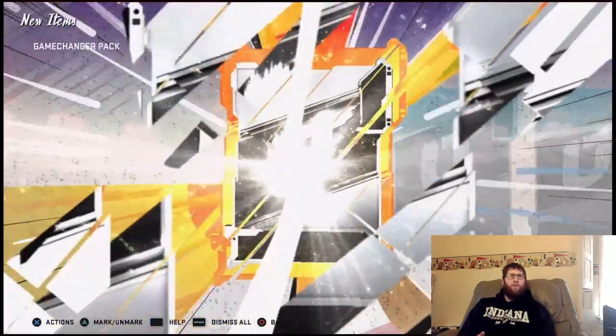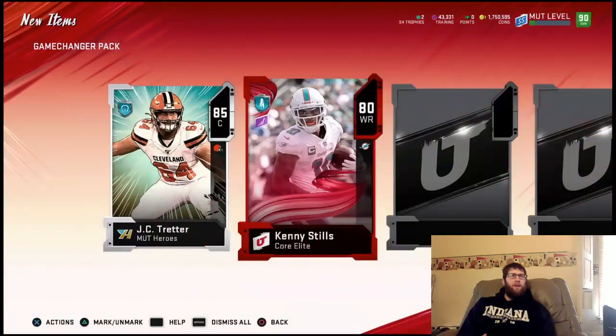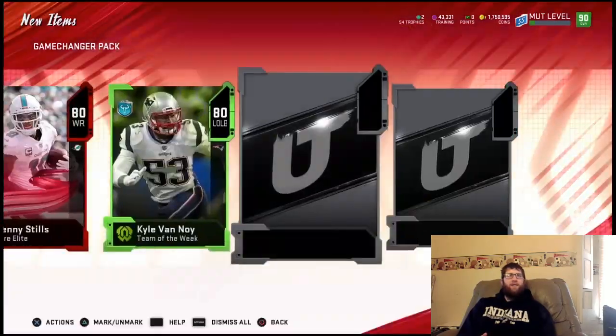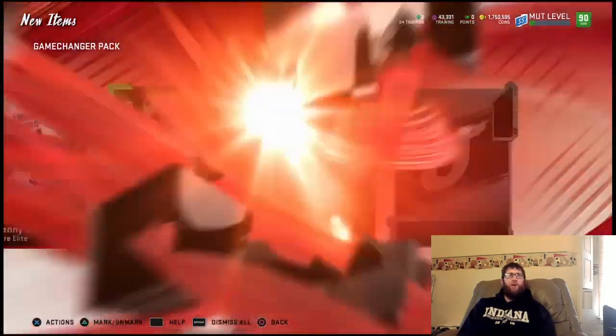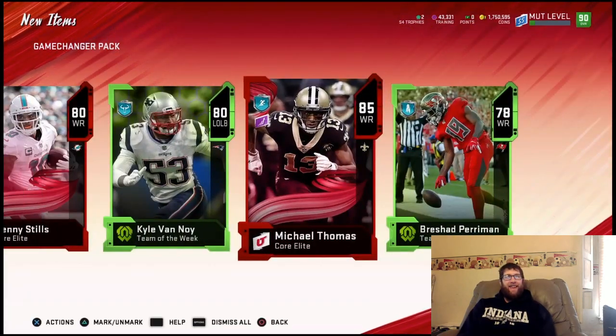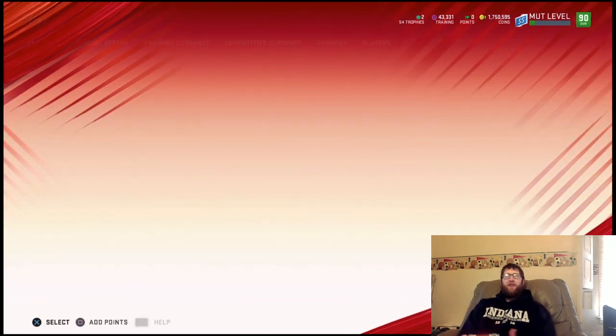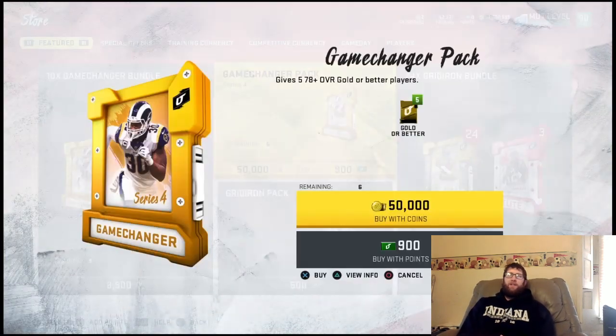We start off here with a Mutt Hero, 85 overall — not bad. 80 overall Kenny. Another 80 overall. An 85 Michael Thomas. And a 78. So we get four elites here: two 85s and two 80s. Nothing crazy, but definitely a good way to get your coin back there.